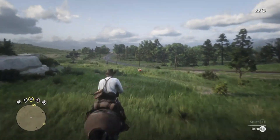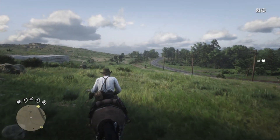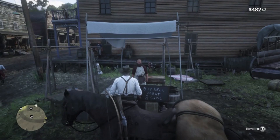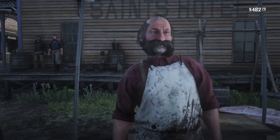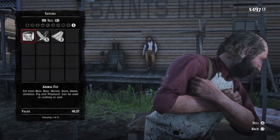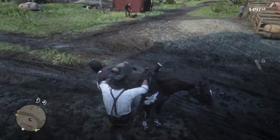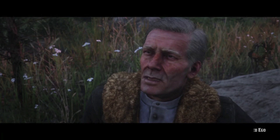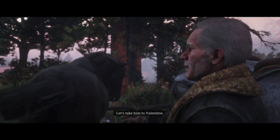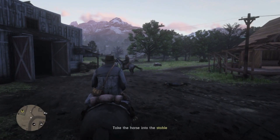You can also do some hunting — whole carcasses will yield more than pelts. And that puts us well over budget. Let's find Hosea and go hunting. What are you hunting, an elephant? Let's take him to Valentine. Go sell that big fruit and buy yourself a horse.